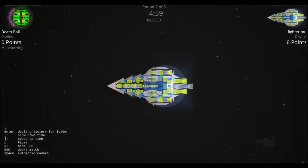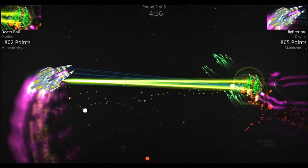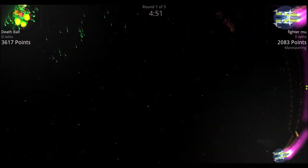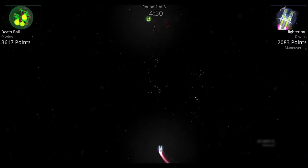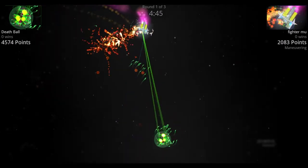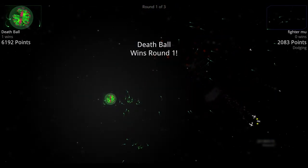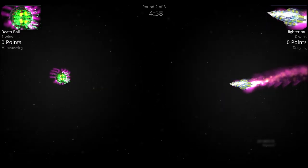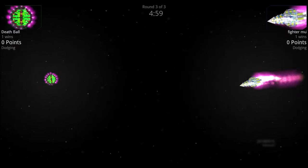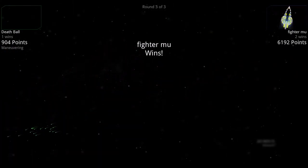Going into the round, the Fighter Mew sends off a huge burst into the Death Ball, but the Death Ball keeps the Fighter Mew away with its enormous volume of missiles, blowing off big chunks of the Fighter Mew. Fighter Mew tries to recover but gets torn to shreds — Death Ball wins round one. In round two, Mew wins with that main Tinkerel gun. Then in round three, the Fighter Mew takes out the Death Ball once again with that Tinkerel gun.